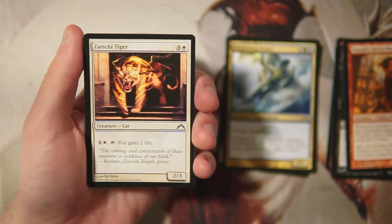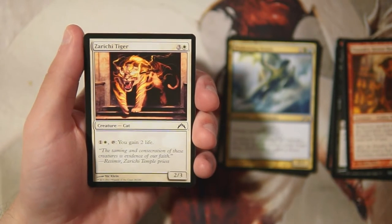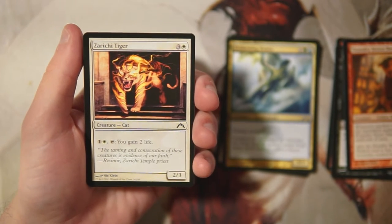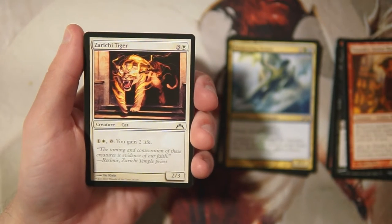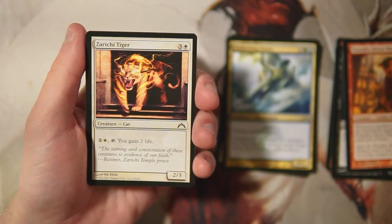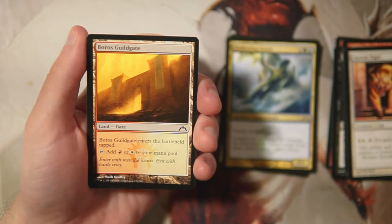Zarichi Tiger is a 2/3 for three and a white — you can pay one and a white and tap it to gain two life. I absolutely hate this card; it's terrible. Life gain in general is pretty bad in limited — it doesn't affect the board. A 2/3 for four is severely underpowered. Absolutely not.